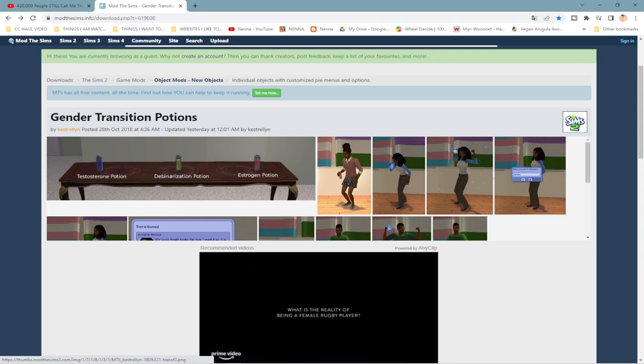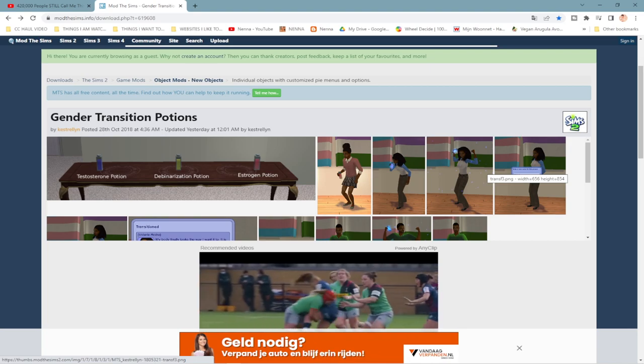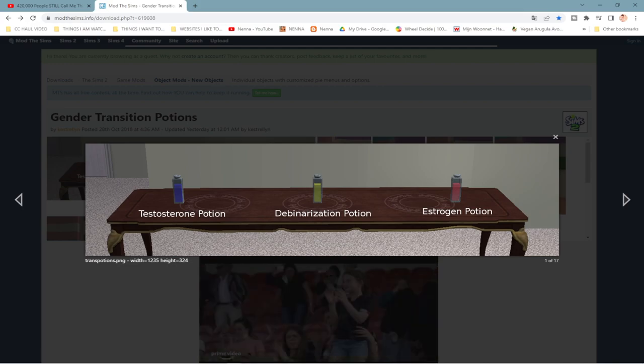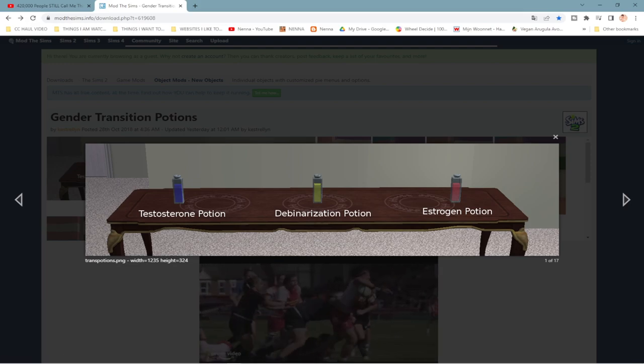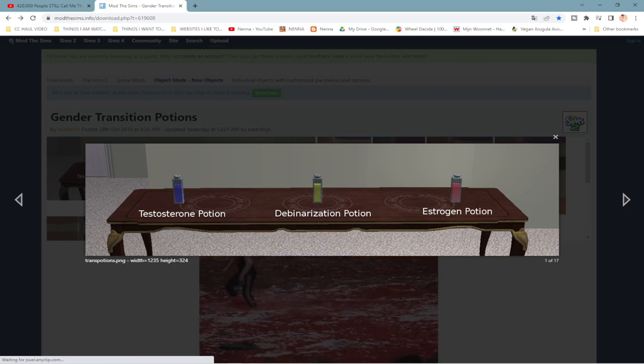Welcome back to my channel, my name is Nana and today I wanted to share a mod with you guys. Normally I don't do mod reviews but this one was really interesting. This is a mod by Castrellin and it's a gender transition potions mod. These are transition potions so they will transition your sim into the opposite gender, or you can become non-binary. I'm a bit of a noob when it comes to this topic so I want to apologize in case I say something not entirely correct. As far as I know, transgender people identify with the opposite gender and want to transition to that gender.